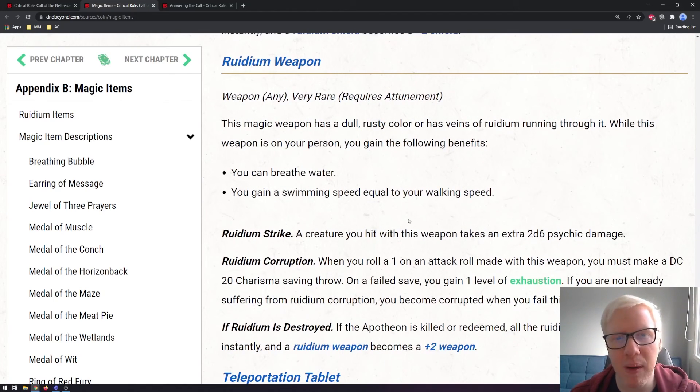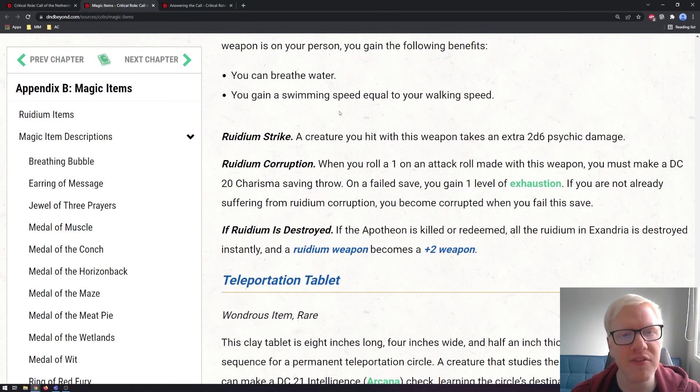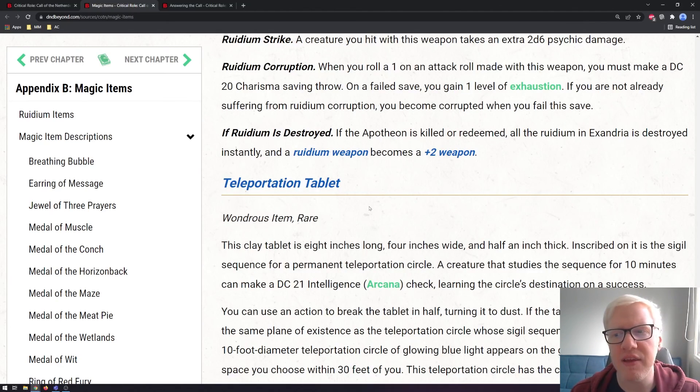Next is the Ruidium Weapon — it can be any weapon type — another very rare item requiring attunement. You gain the ability to breathe water and a swimming speed equal to your walking speed. It has a feature called Ruidium Strike: a creature you hit with this weapon takes an extra 2d6 psychic damage. As for corruption, when you roll a 1 on an attack roll made with this weapon, you must make a DC 20 Charisma saving throw or increase your level of Ruidium corruption. That really makes natural ones hurt a lot more. If Ruidium is destroyed, this becomes a standard plus two weapon.